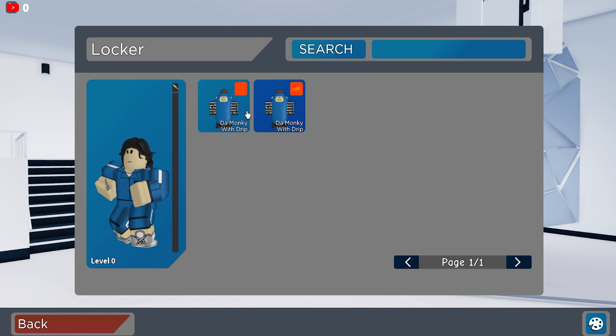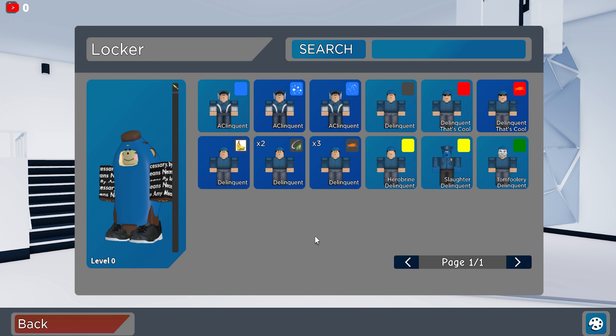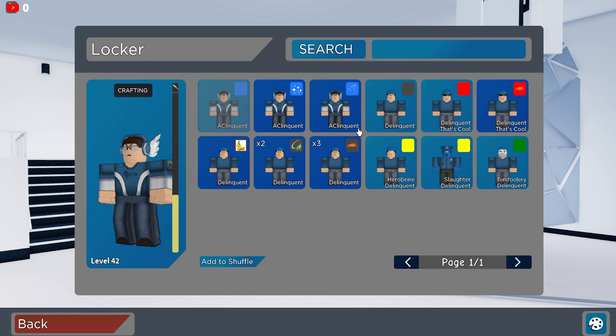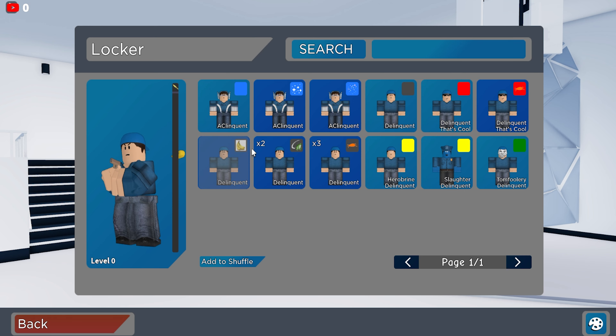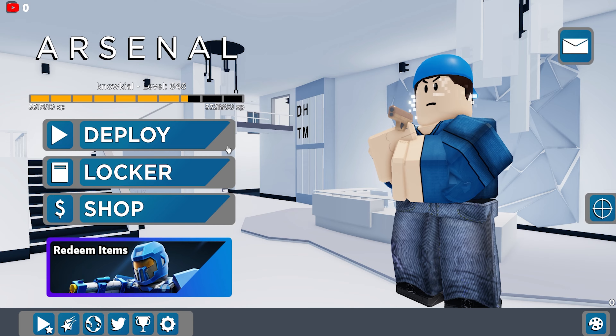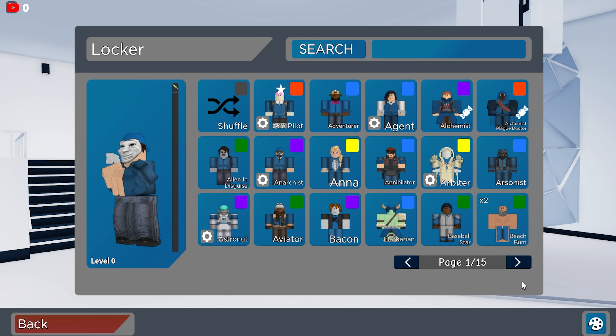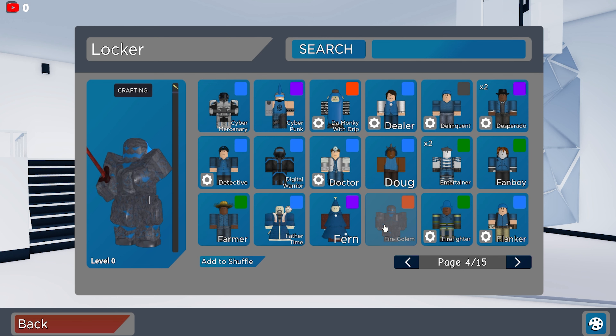He does have Monkey Wood Drip. He only has the Milo effects which is overall okay. Let's have a look at his Delinquent — he did tell me he had a decent Delinquent inventory, which is overall okay I guess. He has the AC Delinquent, a Delinquent with banana effects, a Delinquent with enchantment table effects, Herobrine Delinquent, Slaughter Delinquent, and Tomfoolery.